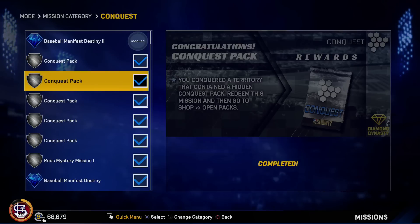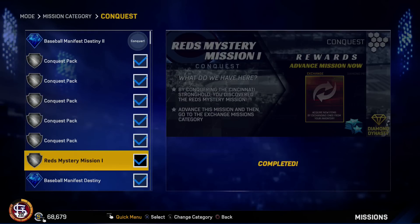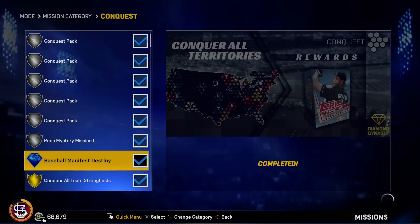So you get these conquest packs we already talked about. You got the Reds Mystery Mission which leads to the Reds King Griffey Jr., which leads to the Diamond King Griffey Jr. program. And then of course you have Baseball Manifest Destiny, which gets you the 10 pack bundle.